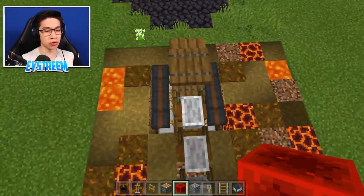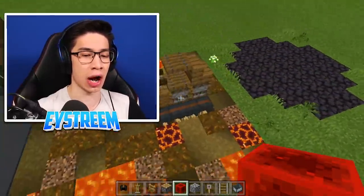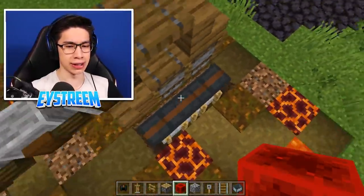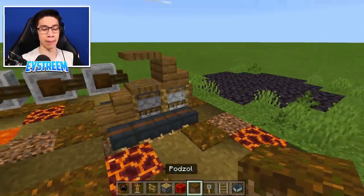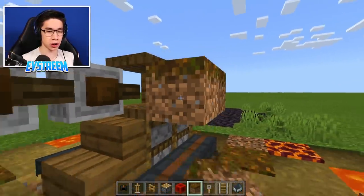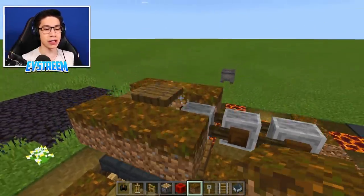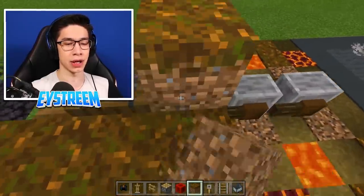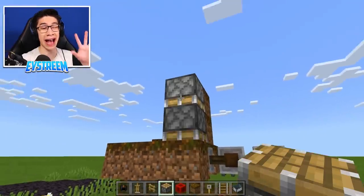And now you can already see these look like actual treads or tires of our tank — really, really awesome. However, you can see the armor stands, so let's grab our floor block (podzol) and place one, two, three directly above the armor stands on each side. Now utilize our double piston system: place two pistons facing downwards and activate them. Do this for both layers on both sides.